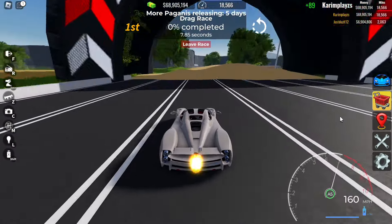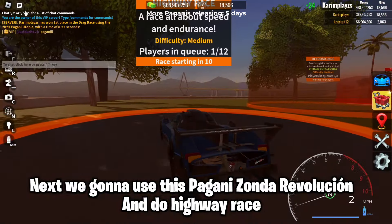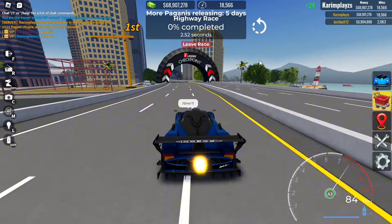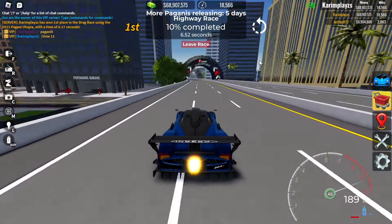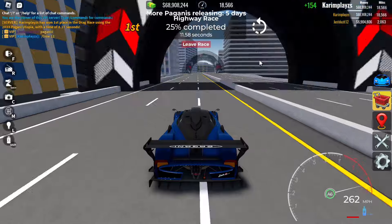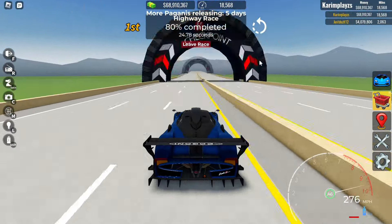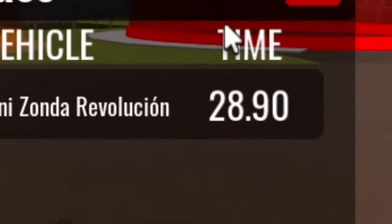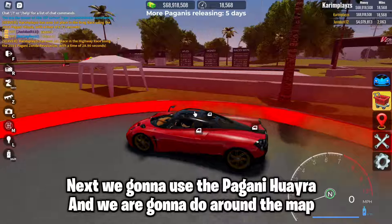Next, we're gonna use the Pagani Zonda Revolution and do a highway race. Next, we're gonna use the Pagani Huara and do around the map.